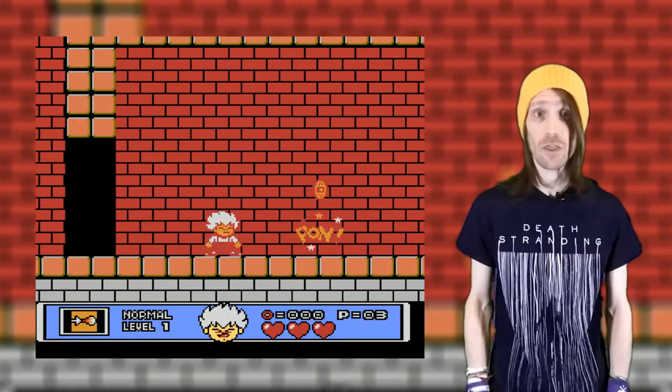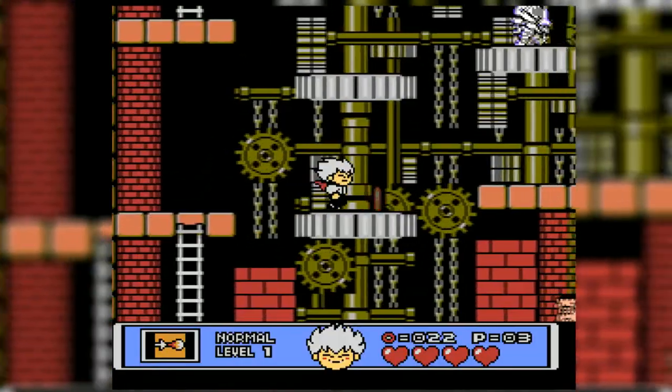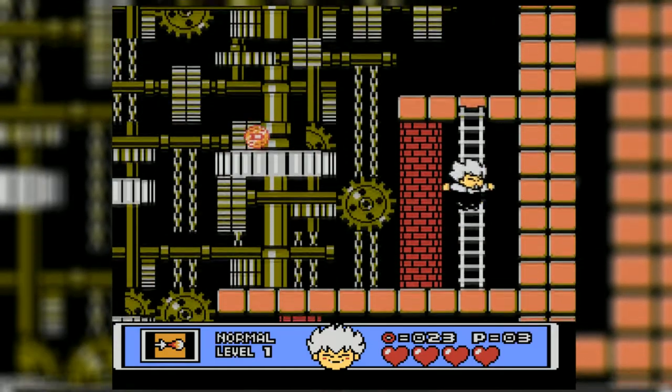Controlling Kid Dracula is just as easy as other games but thankfully there's been a few handy changes made to this one. You jump and shoot much like a Mega Man game and unlike the original Belmonts, you can control yourself in the air, making platforming a lot easier.